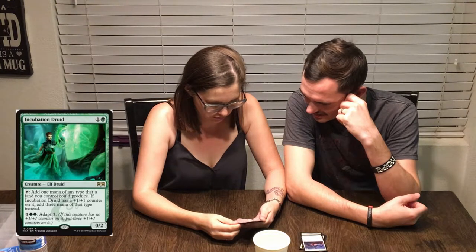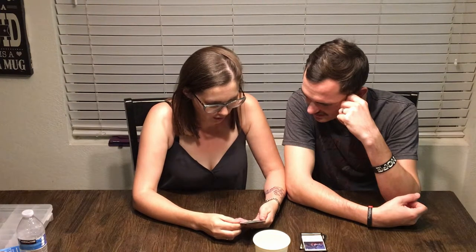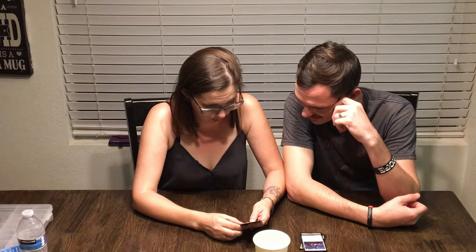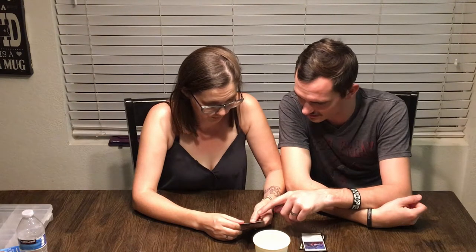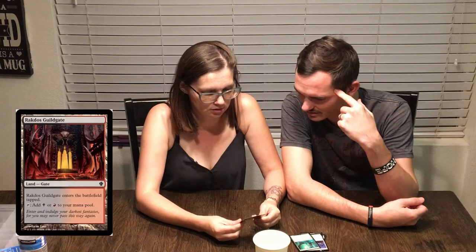Incubation Druid: green, tap it to add one mana of any type that a land you control could produce. If the Incubation Druid has a plus one counter on it, add three mana of that type instead. Pay five and adapt three — if it has no counters, put three plus one, plus one counters on it. So you pay the five to get the three counters and then you can add three of any type — that's a lot. And a Rakdos Guildgate for red and black, plus a Thopter token.